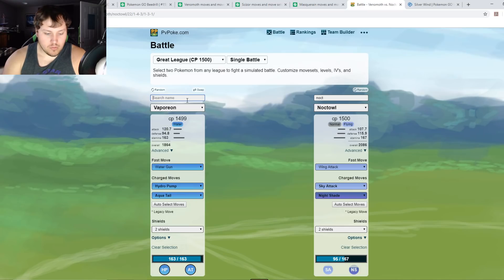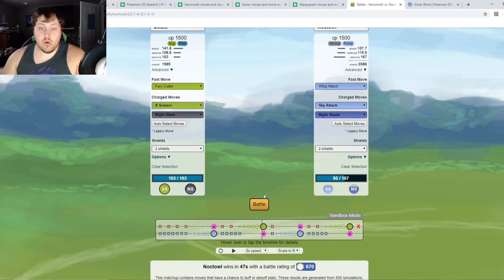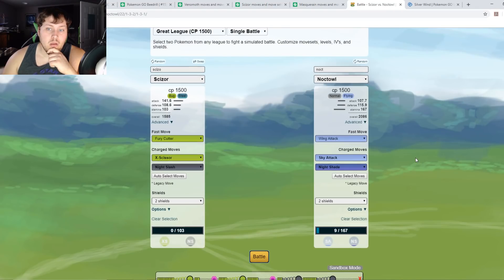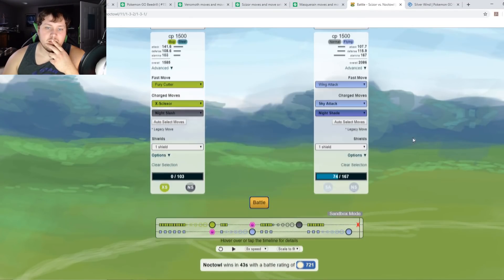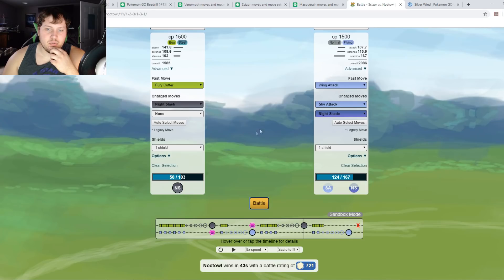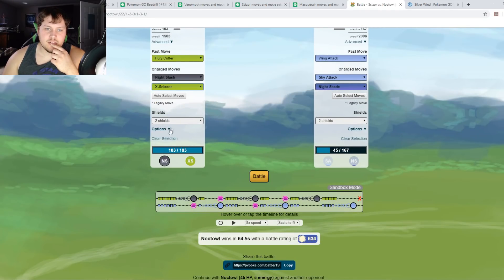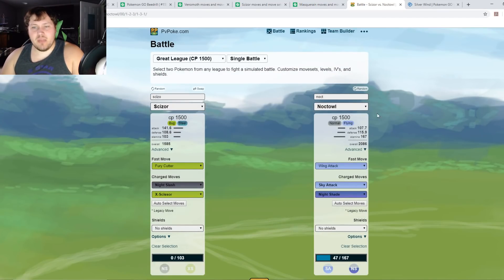Let's move to Scizor with the best moveset and go up against Noctowl. In the two-shield situation it's very close — wow. In the one-shield situation it looks like Scizor might... let's try Night Slash only. Getting two Night Slashes off is better, but going back to two shields with X-Scissor: Scizor needs both moves but still can't beat Noctowl. With no shields Noctowl should win — and it does. This cements how good Noctowl is; Scizor cannot beat it.